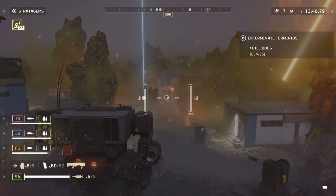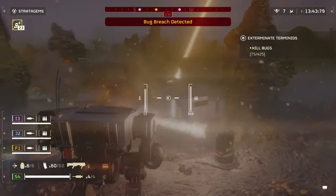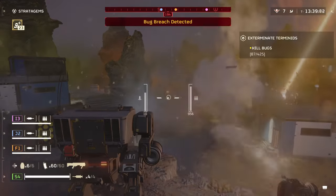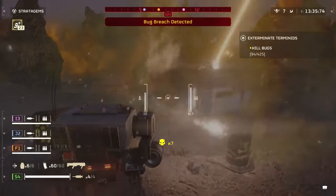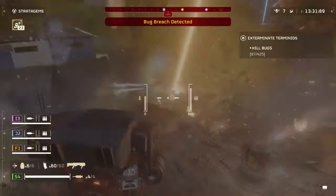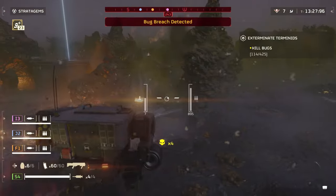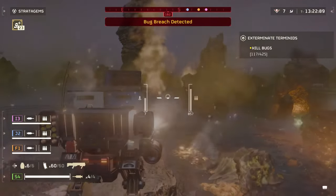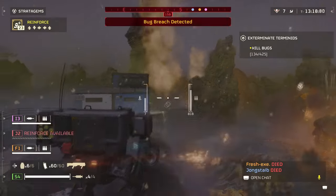The Exosuit has a ton of firepower capable of dealing with all sorts of enemies on hand, but this all comes at a price. The ammo you have is the only ammo you can use and you cannot replenish it if you run out. One missile can strip a charger's armor and a few are enough to down a bile titan. This is where strategic use becomes important, as you can't just throw it down and mow through all types of enemies with ease. Every shot you make will cost you the longer your engagement goes on, so only use the stratagem when the time calls and make your shots count.